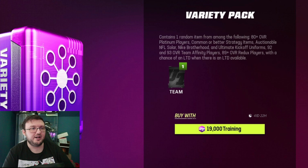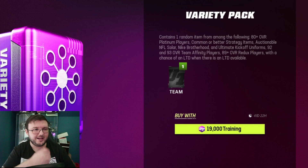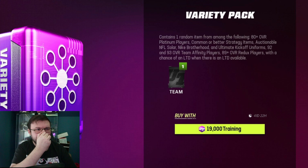So it contains one follow the item, 80 plus overall platinum card, common or better strategy item, auctionable NFL Stoller, Nike Brotherhood or ultimate kickoff uniforms, 92 or 93 overall team of the player, and an 89 plus overall series redux card with a chance of a limited time card when the limited time is available.